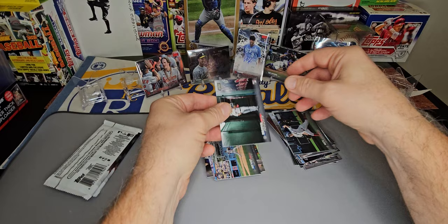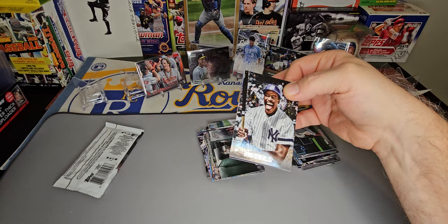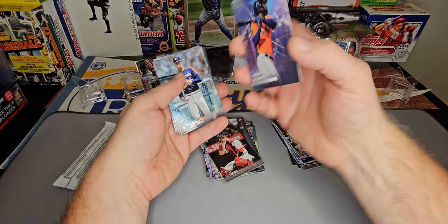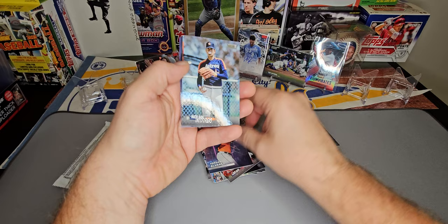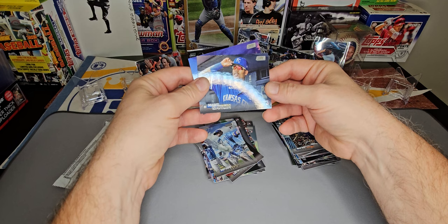I'll go through and look on the back for image variations — the code is a little bit different, there are a couple different ones. Dave Winfield looking happy, Logan Webb. Yordan Alvarez — backwards, just teasing me there. Maybe it was a parallel — it is not. It is the Chief Fantasy Professionals. Nolan Ryan and Michael Massey rookie for the Kansas City Royals.